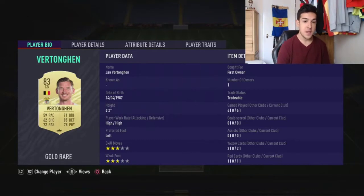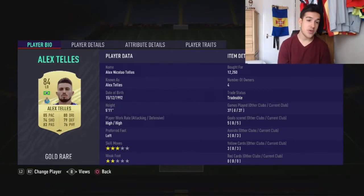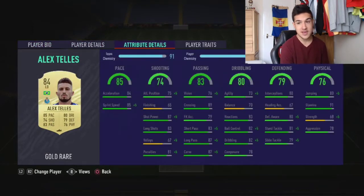Next we've got Alex Telles, costs you around 12,000 coins — him and Joan Cancelo are the most expensive players in this team. Obviously this Porto card will be really rare because he's joined Man United, and this Porto card won't be in packs — only his Man United card when it gets released. He's got 85 pace, 80 dribbling, 74 shooting, 79 defending, 83 passing, 76 physical. I've played 37 games with him — he's been unreal, he was in my starter team. By far one of the best left backs, he is so OP.